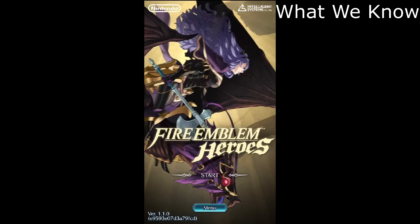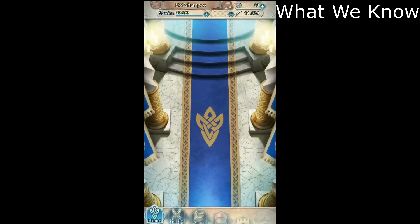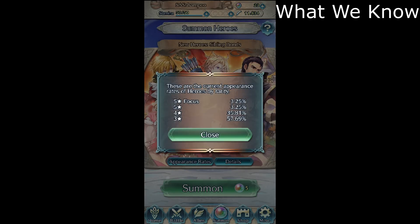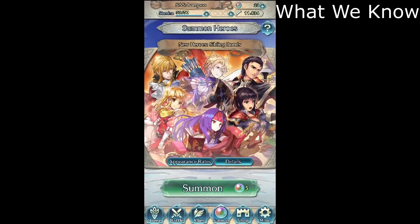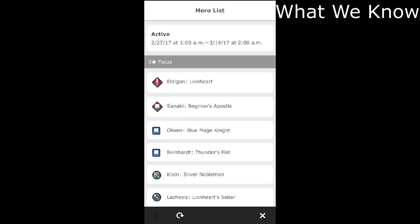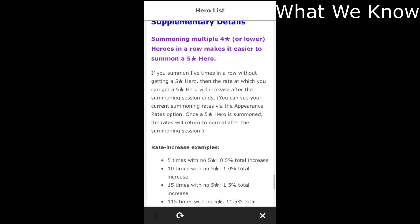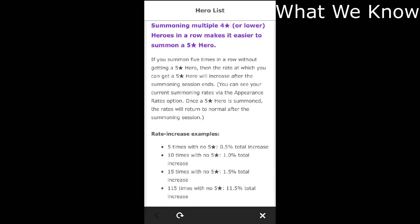First we have to figure out the odds of pulling a 5-star hero. For 5-star focus heroes — focus heroes are characters being highlighted in the event — it starts at 3%. 5-star non-focus heroes get 3%, 4-star heroes get 36%, and 3-star heroes get 58%. If you summon 5 characters without getting a 5-star, your odds increase by 0.5%, split evenly between 5-star focus and non-focus heroes, and keeps increasing until you pull a 5-star, then both odds reset to 3%.